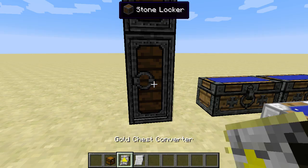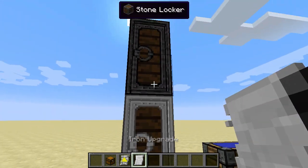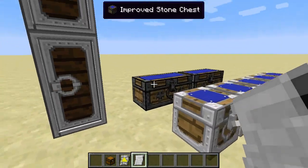Iron upgrades will also work on lockers, just the same as chests.